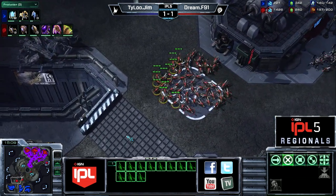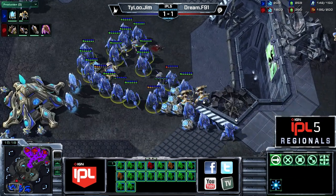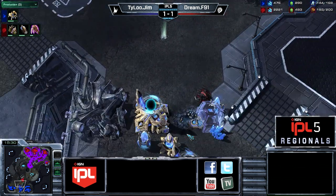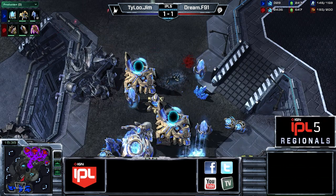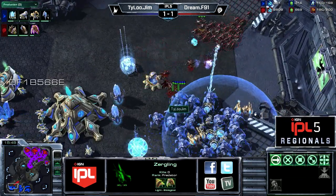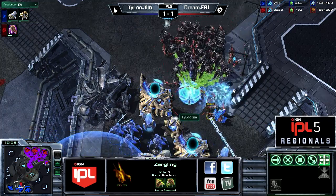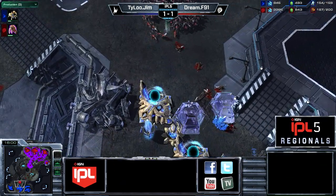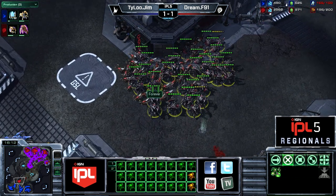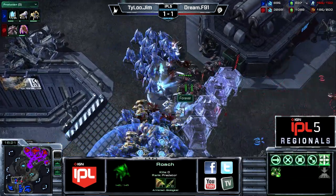With no colossi out yet, zerglings could be very effective. Jim's whole army sits at the third to defend, with a couple of sentries now mixed in. F91 goes after the natural expansion, destroying the forge — it wasn't researching anything but it opens an attack path for backstabbing zerglings. He darts over to the third but there are units there and he backs out after losing around eight to ten lings. He had a golden opportunity to run a group of lings into the main and be annoying, but Dream decides not to go for it.